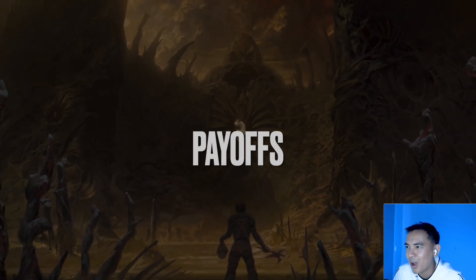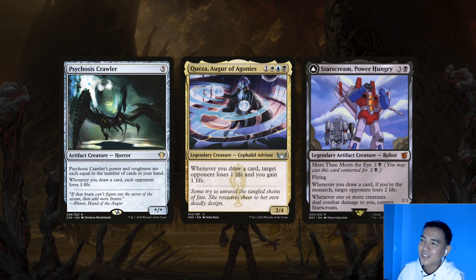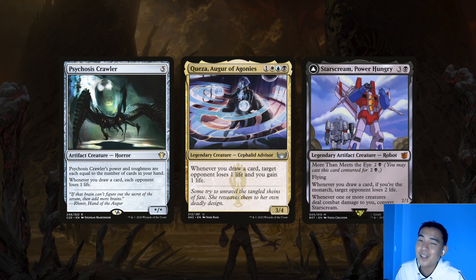With all that hard work, it's time for payoffs. Psychosis Crawler deals damage to each opponent when we draw a card, and Keiiga is the targeted version of that. I've seen many people forget that Keiiga actually targets — they think it's a bigger threat than it actually is, or they put their hopes and dreams on something that can't kill the table. We're so used to Nekusar effects that we forget this has to target. A card I absolutely love is Starscream — it costs less than its mana value of 4, probably played for 3, and it brings the Monarch into play. The backside is a hasty creature that's really difficult to block thanks to Flying and Menace, and when we flip it to its front side, having a player lose 2 life per card drawn can be an absolute death sentence.